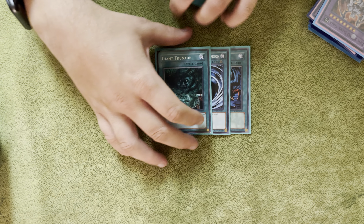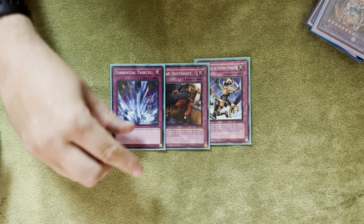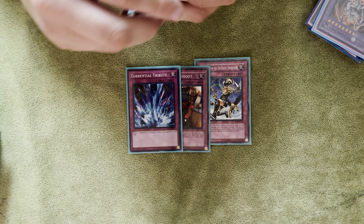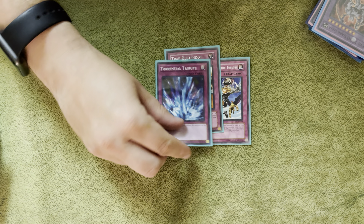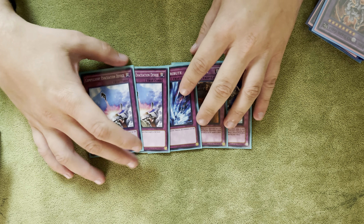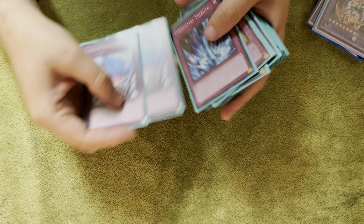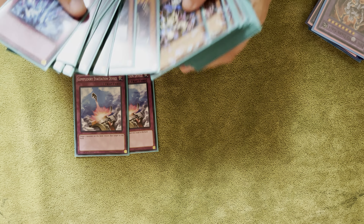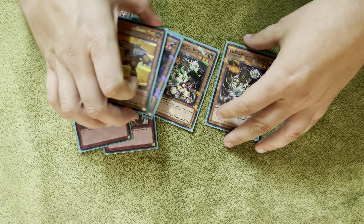Next we have three back row hate cards. Traps: we have Return, Dust Shoot, and Torrential. No Mirror Force, no Solemn, none of that. I just wanted to have as few leash trap cards as possible. And instead of Bottomless or something like that, I'm playing Compulse. You just want to clear their board and kill them more or less. It goes with the theme of just bouncing guys back to hand with these guys overall - slow tempo, bouncing, kill.